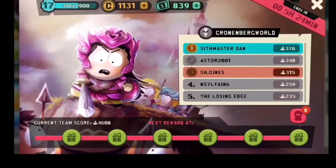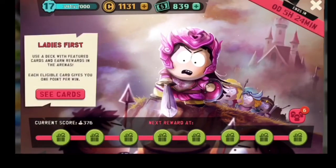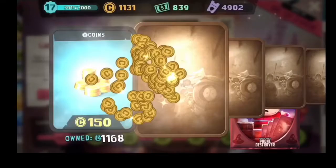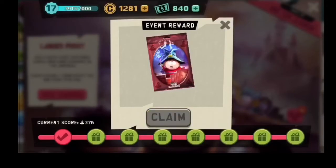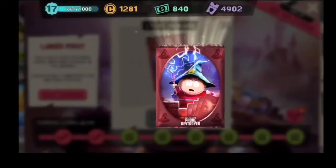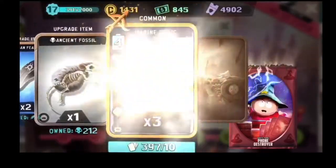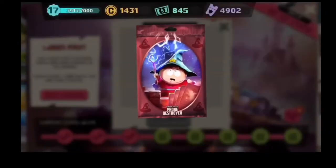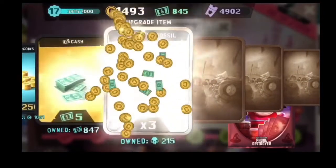For the individual rewards, I got a total of 5,350 Cartman Coins, 96 cash, 15 gold upgradeable materials, 24 silver upgradeable materials, and 41 bronze upgradeable materials. I got zero legendary cards, two epic cards, 17 rare cards, and 74 common cards. That's what I got for the individual rewards.